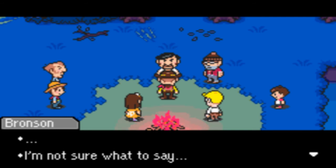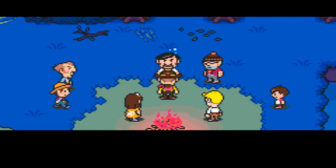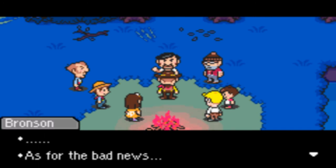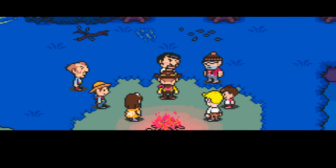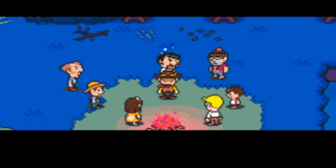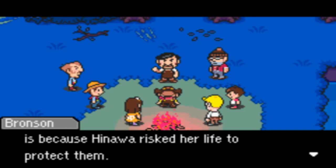Flint. 'I'm not sure what to say. Just stay calm and hear me out. I have good news and I have bad news — which do you want to hear first? Let me start with the good news first. I picked up a giant Drago Fang — it'll make for a great weapon; I figured you could probably use it. As for the bad news... it's where I found the Drago Fang. It was pierced through your wife's heart.' I think the only reason Klaus and Lucas are safe and sound now is because Hinawa risked her life to protect them.